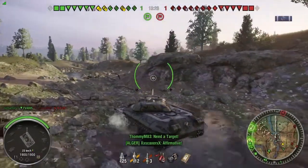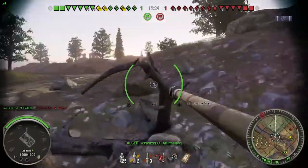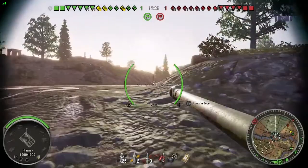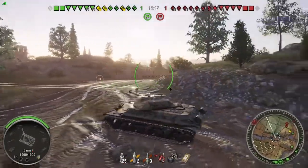Looking at the minimap, I think if I can get some shots down this road here and draw a couple of them towards me, I should be good. To get the best gun depression, I'm going to try and use the terrain here to get gun depression over the ridge.